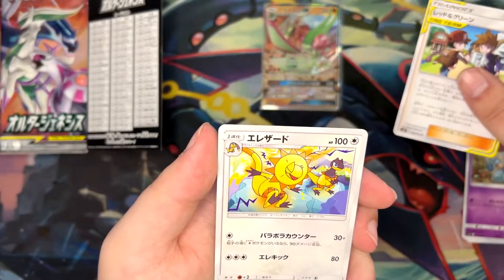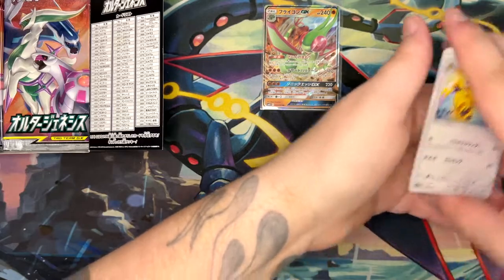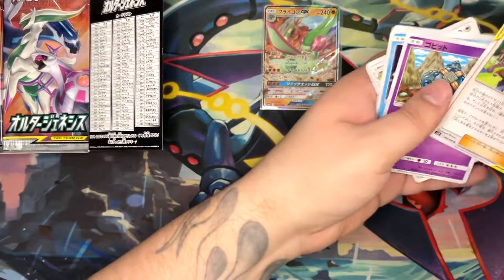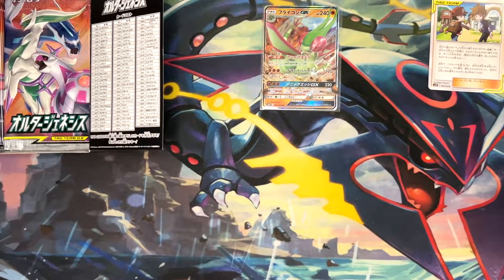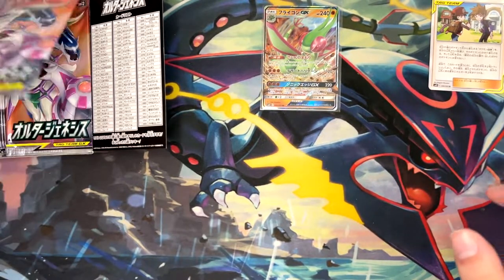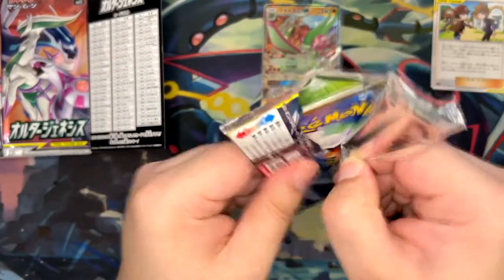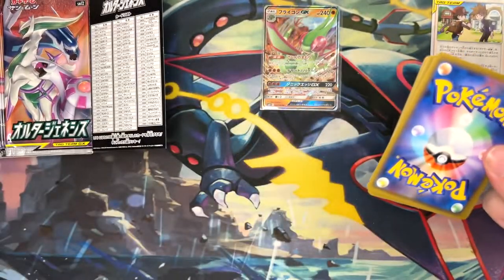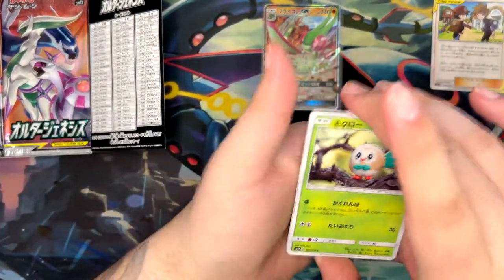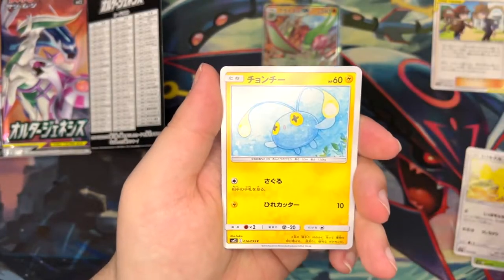And a Heliolisk, I think. I'm having trouble with these new names. I'm going to put the Red and Blue aside — I think that's a really cool card. These Tag Team Trainer cards, as well as the Tag Team Pokémon — I've said it in a few videos before, I'm really hoping the Pokémon Company brings them back. There is an opportunity for like Tag Team EX cards, Tag Team V, Tag Team anything, because they're such a cool concept.